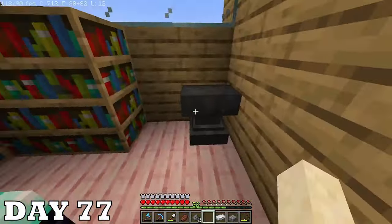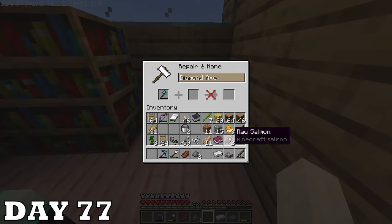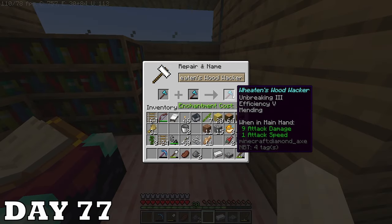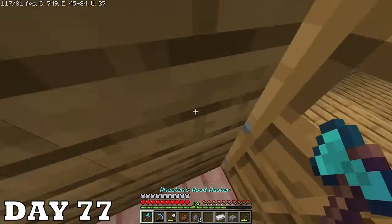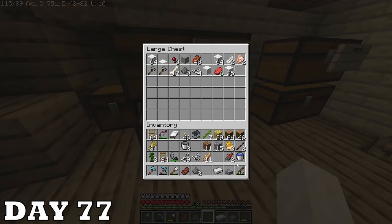The iron farm is crazy efficient — already on day seventy-seven I could afford an anvil. I finally combined all the amazing axes I've been stockpiling and named it Wheaton's Wood Wacker. I was gonna call it Wheaton's Wood Wanker but it just sounds off.